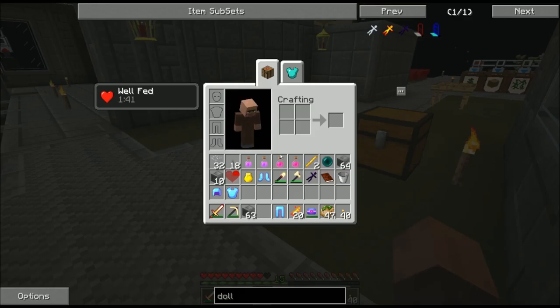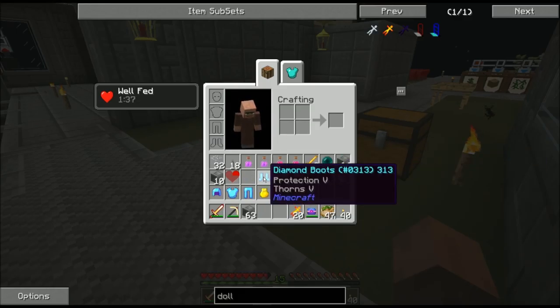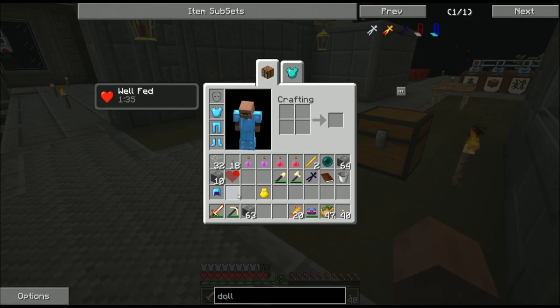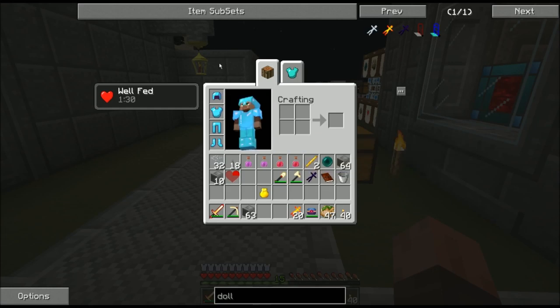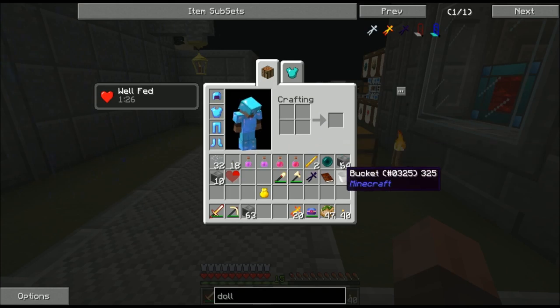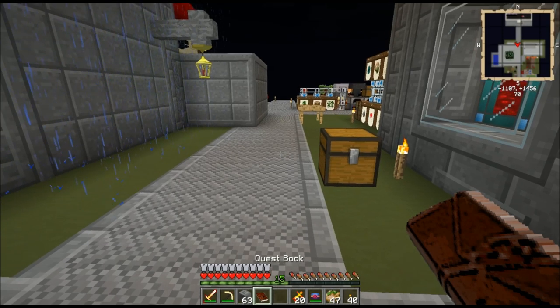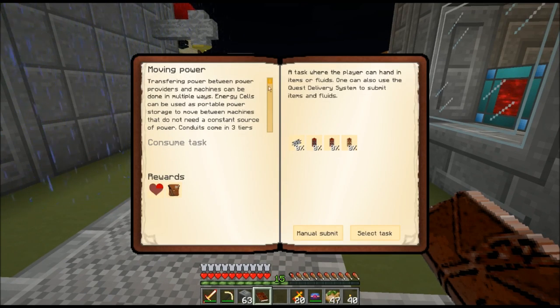One more greater bag, and I get a full set of enchanted diamond armor — protection and thorns on all of the pieces. Fantastic. That full set of protected diamond armor might let me last a few seconds in the nether — it's that kind of scary. Okay, Moving Power quest: I need to create rednet energy cable, leadstone energy conduit, hardened energy conduit, and redstone energy conduit. You've seen all of these created on screen except for the rednet energy cable, so I'm going to build that one first.